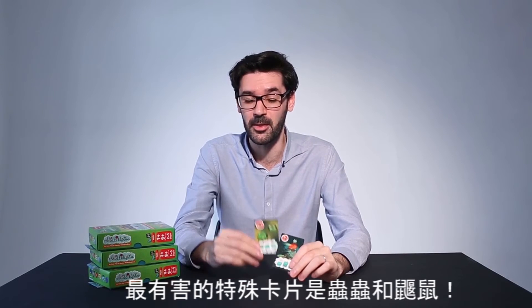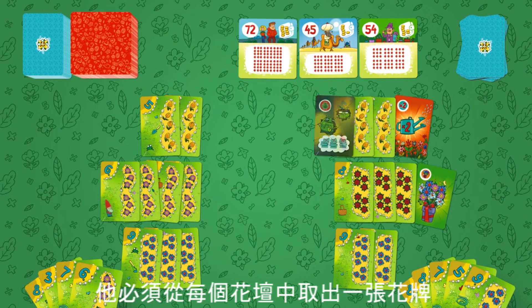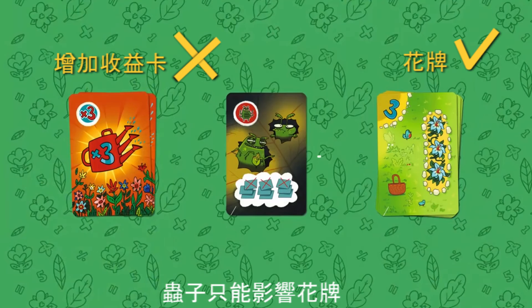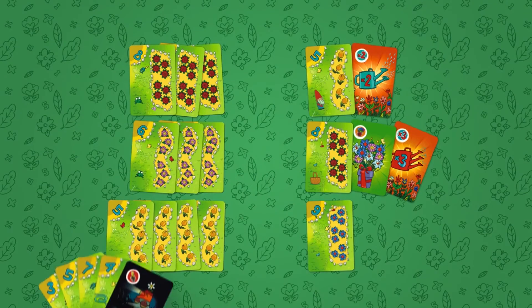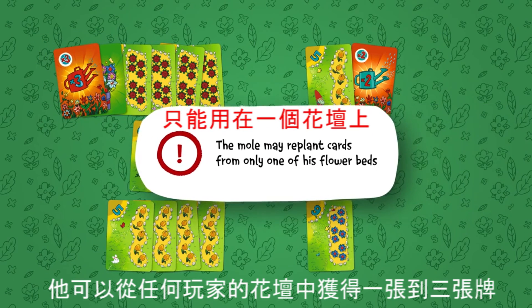The most harmful special cards are the bugs and the moles. If a player is attacked by bugs, he has to take one flower card from each of his flower beds out of the game. The bugs can only affect the flower cards and have no effect on the increased yield cards.